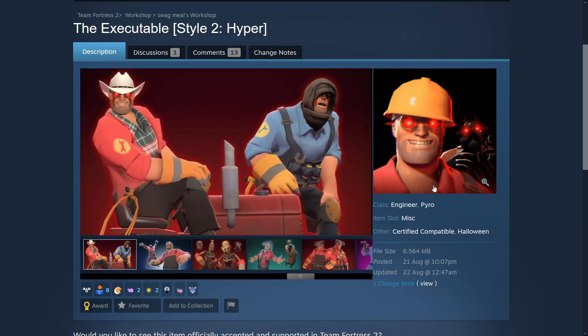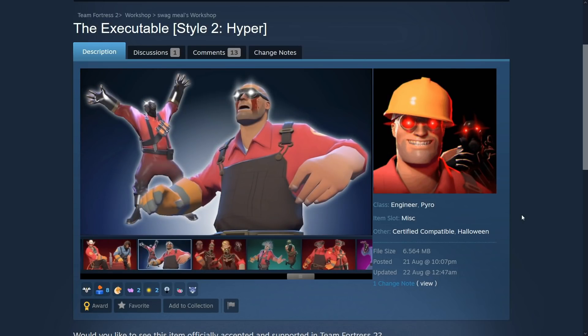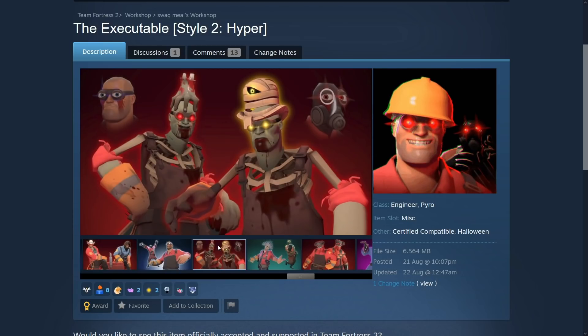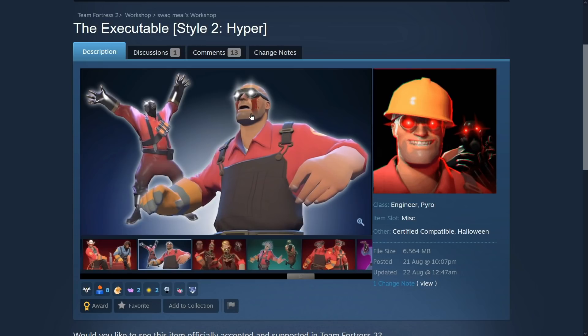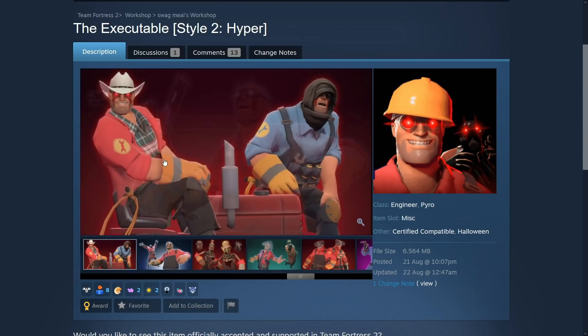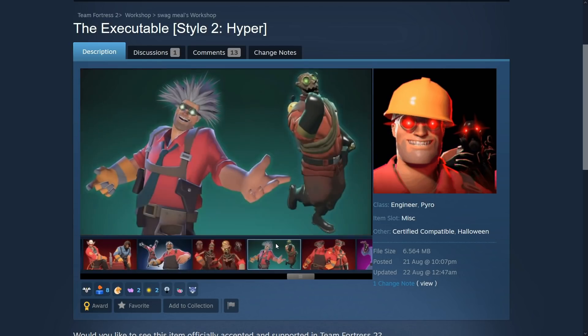Okay, this is pretty awesome. This is kind of freaky but in like a kitsch sort of way — I dig it. This is The Executable, specifically style 2 hyper. This cosmetic is pretty sweet — it's like glowing eyes and blood dripping down the face. Freaky. Here's it painted, a different style with white eyes, but for the most part it's red on the red team and blue on the blue team.